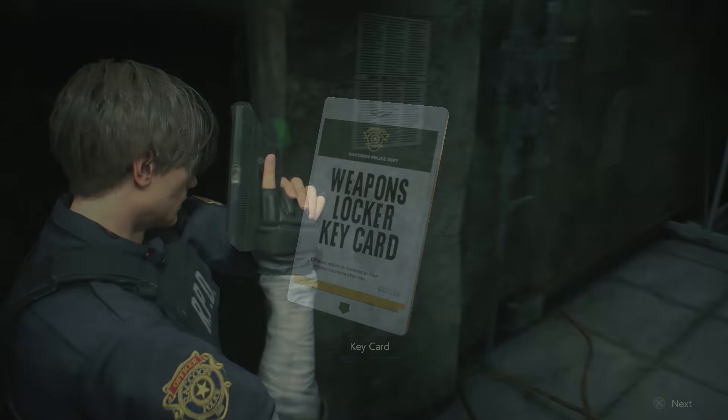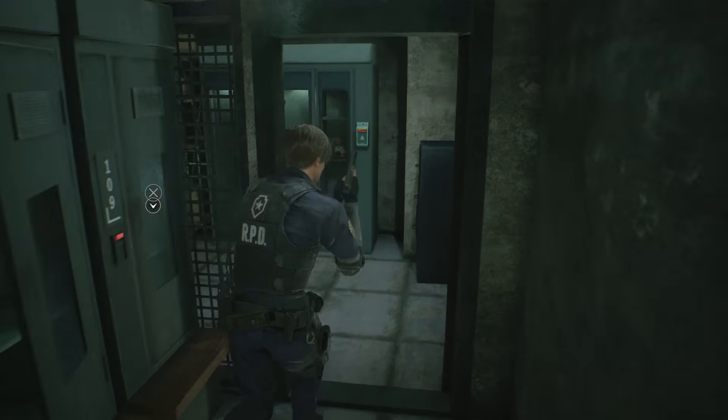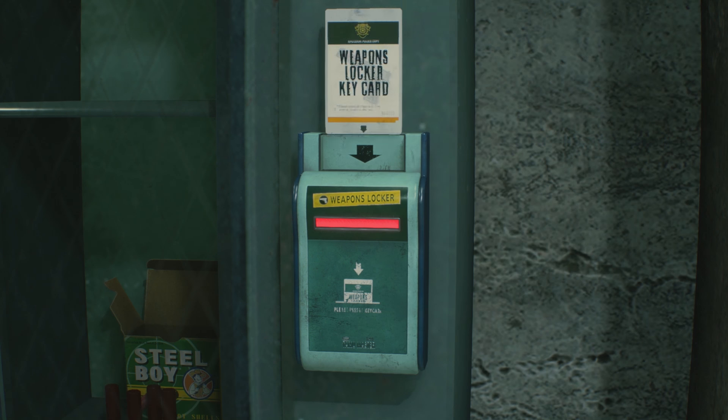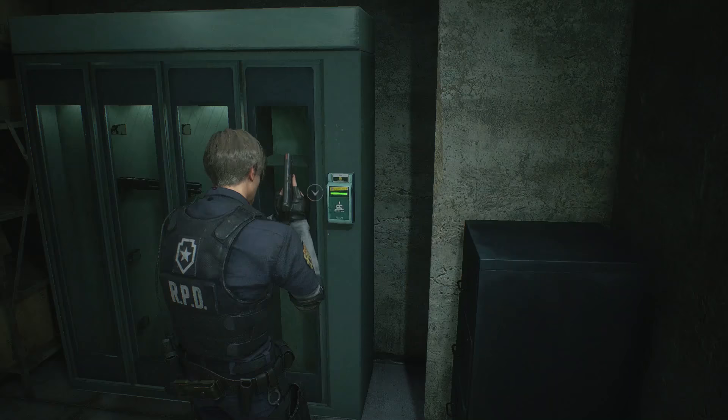Now head back through the main hall and return to the safety deposit room on the west end of the police station. Then use the keycard to open the weapons locker and retrieve the shotgun and a bit of ammo.